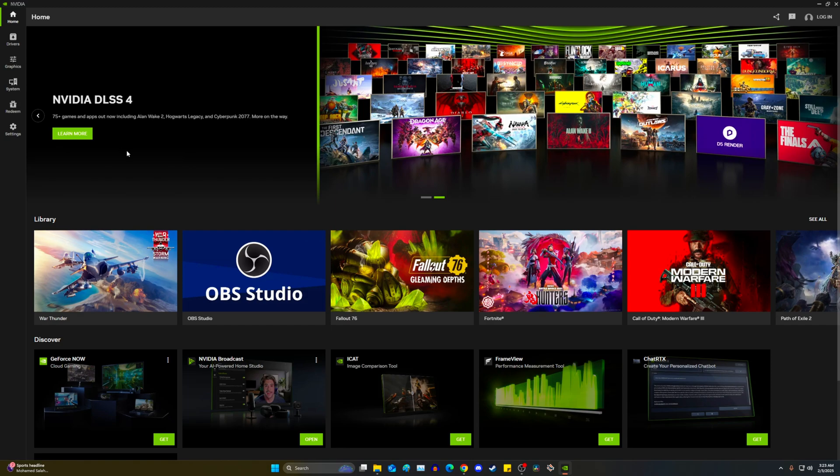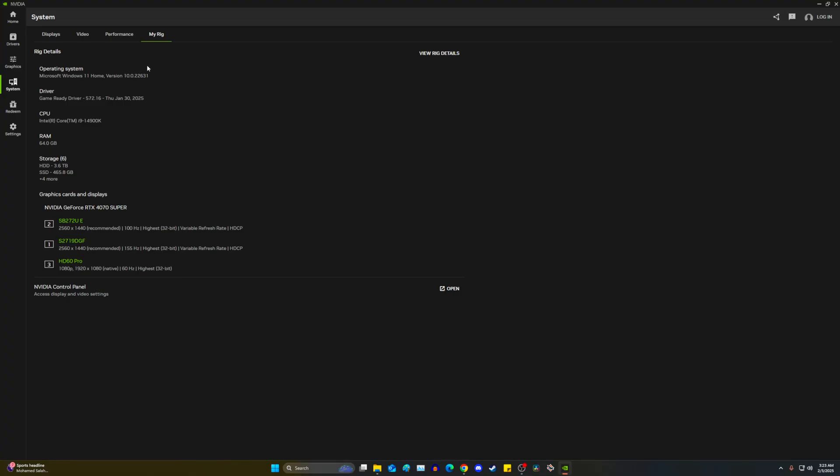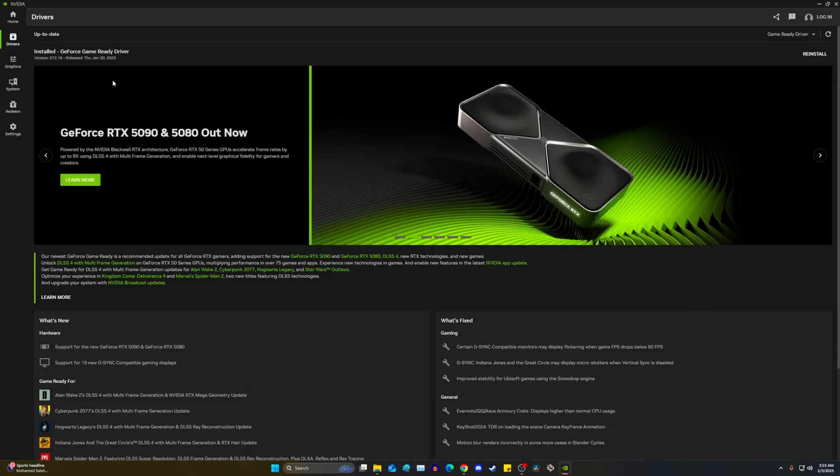You do need an NVIDIA card — if you're on AMD or a card below the 20 series you basically cannot do this, but anything above the 20 series — a 2080, a 3060, a 4060 — this will apply to you. DLSS 4 is not limited only to the 50 series of cards, which has been a big point of confusion. The only thing limited to the 50 series is multi-frame generation. If you're on a 40 series you still have frame generation; if you're on a 3060 you still have DLSS — they just improved upon all those features.